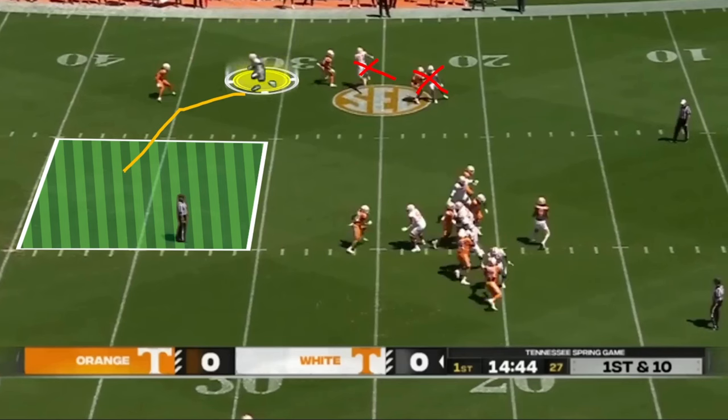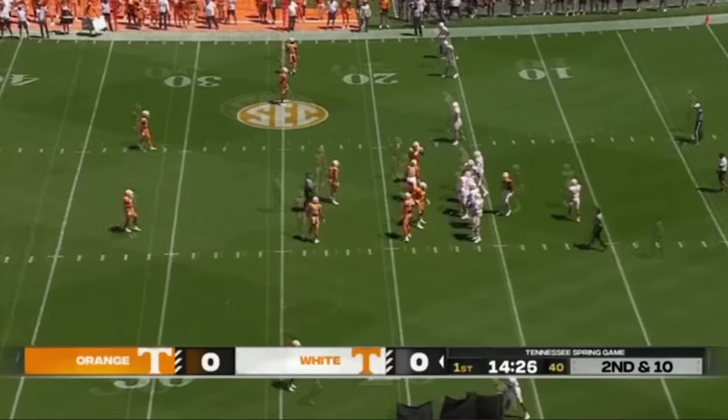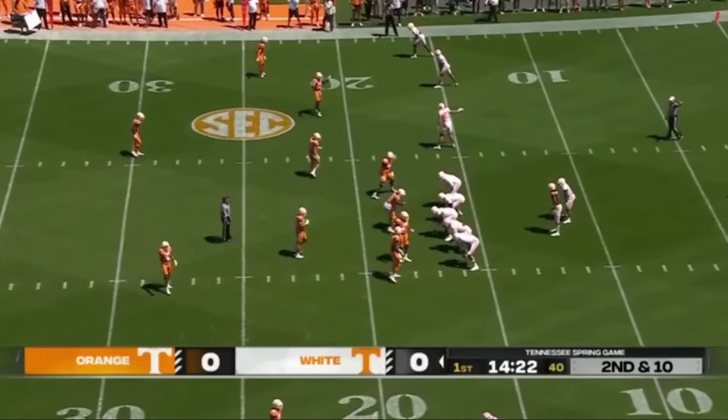As for the routes, Nico was looking first at the X receiver for a quick screen — that's covered up, great coverage. Mouse Kitzelman running a wheel route down the sideline is also covered. The only open read is his third read, a post — I think it's Chas or Caleb Webb — that could be open, again in the middle of the field. But the offensive line couldn't give Nico enough time, and what could have been a first down ends up being a sack. The offensive line is going to be key number one.